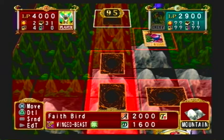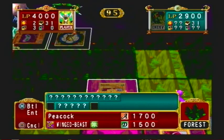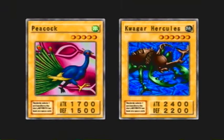Some monsters that didn't have special abilities in the actual card game may actually have special abilities here, such as Spellbinding. What Spellbinding does is it prevents whatever monster is spellbound from moving for a set amount of turns, unless they're eternally spellbound, in which case they can never be moved ever again.